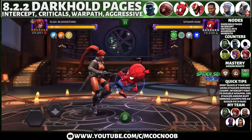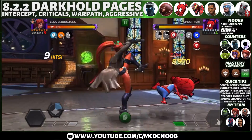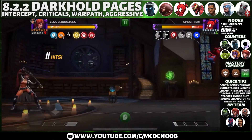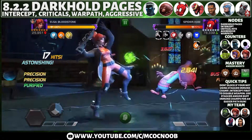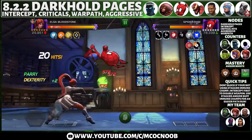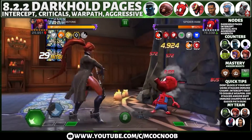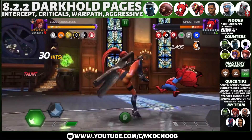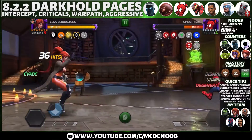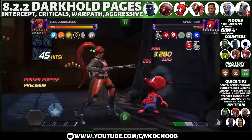Defender number three is Spider-Ham, which is a very tedious fight. I'm using my seven-star Elsa Bloodstone because it's easy to intercept and disable the weapon, so I don't have to worry about staggers. Once the staggers are gone it's a regular Spider-Ham fight. Bloodstone can also remove non-damaging debuffs, which helps with any power sting or thorn debuffs from Spider-Ham. Because of the Warpath node and easy intercepts, you can convert all those furies into degens to help take him down.